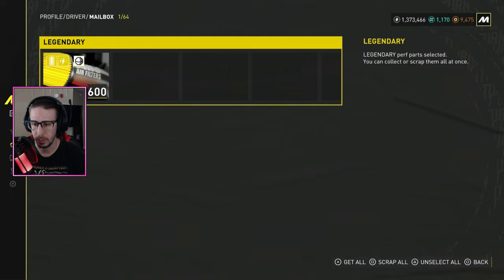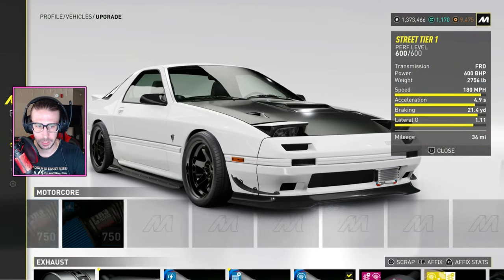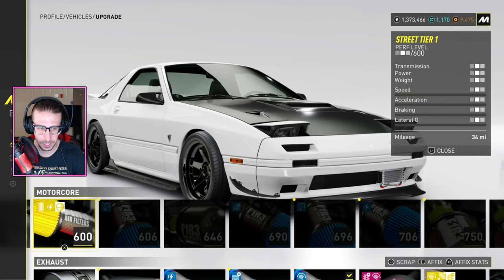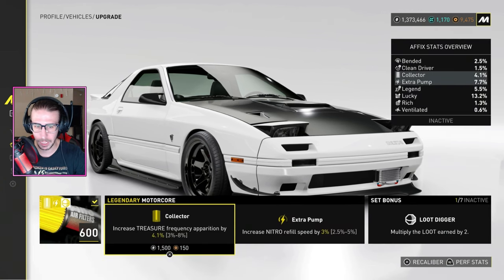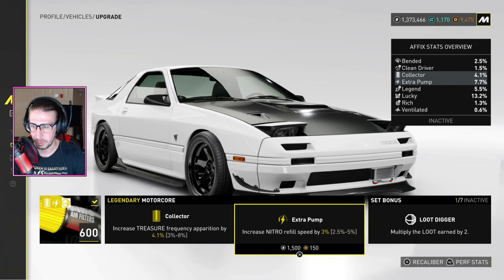That legendary was a 600 — we'll put that on our street tier one car. I'll show you what the affixes are and what a set bonus is. Going to put that on right here, then go to affix.